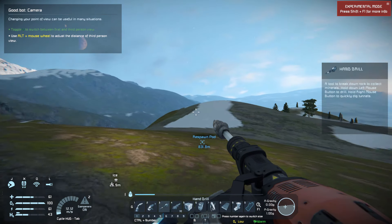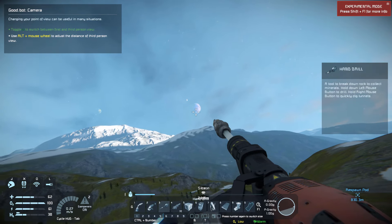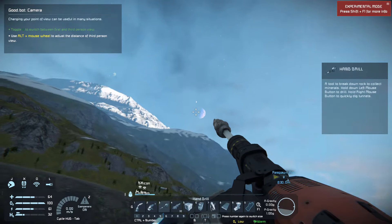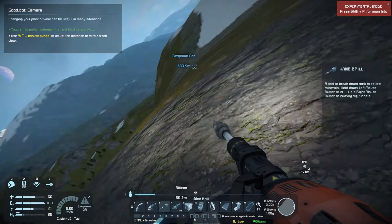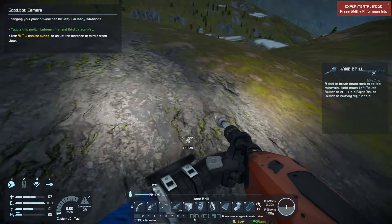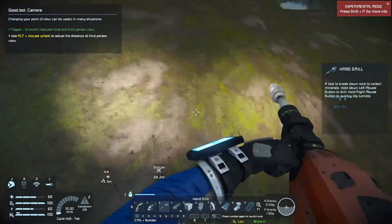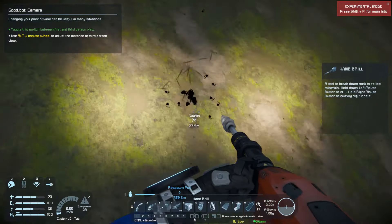I really wish we'd built our base up here — look at that view, wow. Those planets should all be explorable as well — I think that's a moon. We should actually have a moon somewhere too. Hey look — silicon! I actually didn't plan that at all. I honestly got distracted by the view and there happened to be silicon below us.